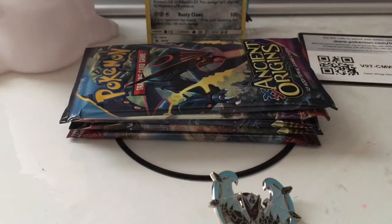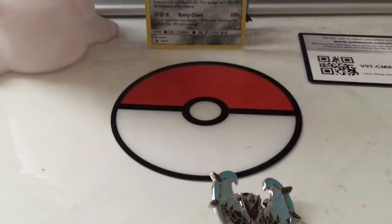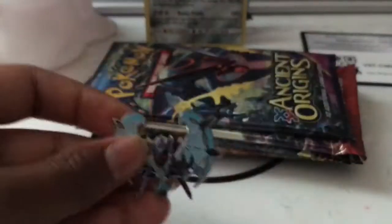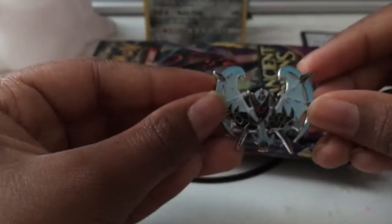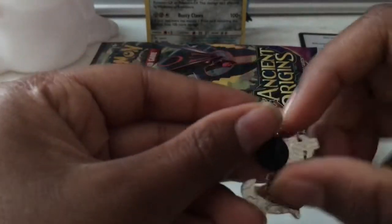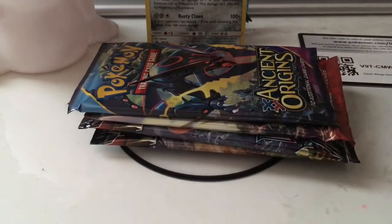I hope you guys enjoy, please leave a like and subscribe — thank you. Okay guys, we are back. I set up everything and here are all the booster packs we get. We get some type of Pokéball thing which looks really cool. Let's start off with the pin — you get some like Dusk Dawn Wings Necrozma pin. That's pretty cool, the pin is really nice.